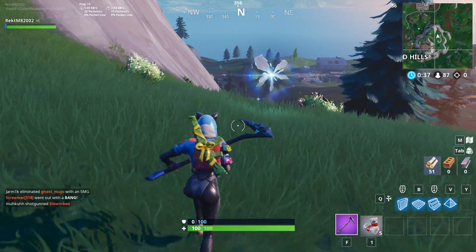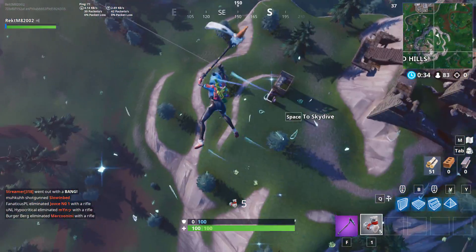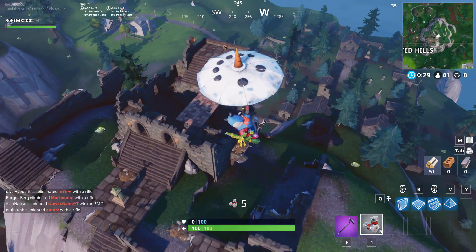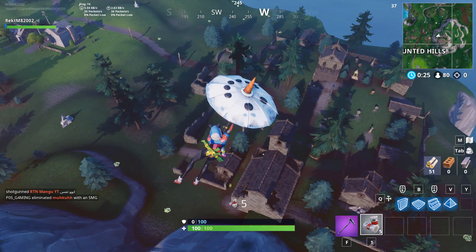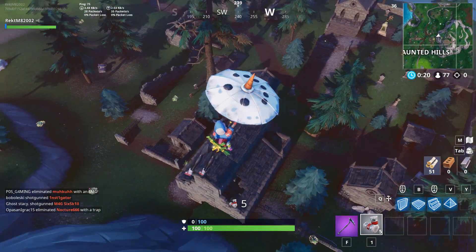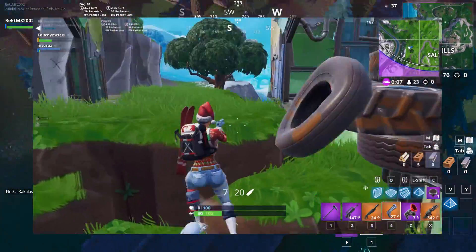The bug occurs when you jump from a plane or fall from a zipline and smash into other players' builds. After that, when you walk to a building or step on some material, it basically explodes. This is a pretty powerful bug.